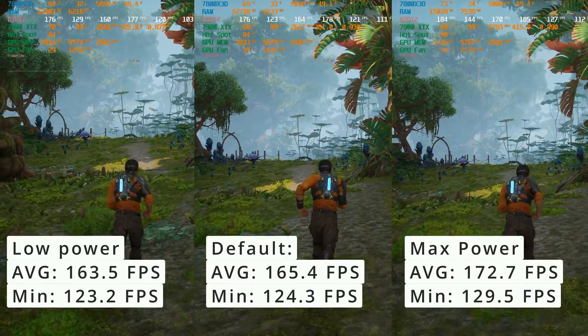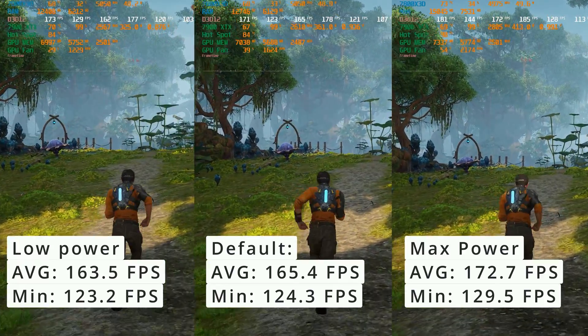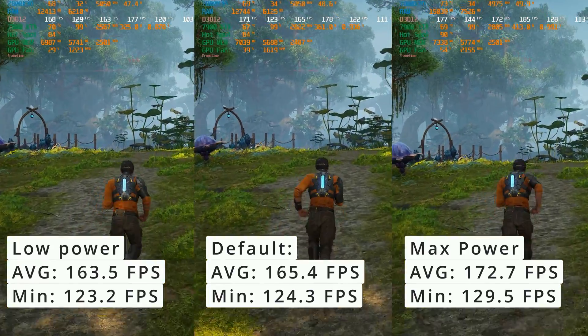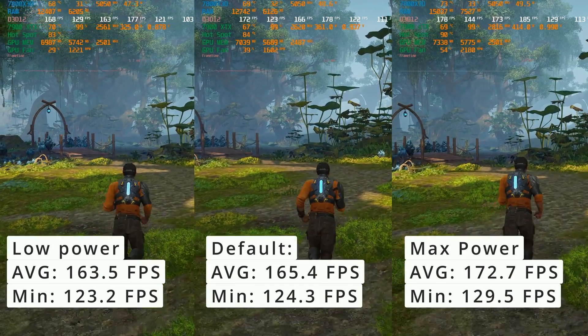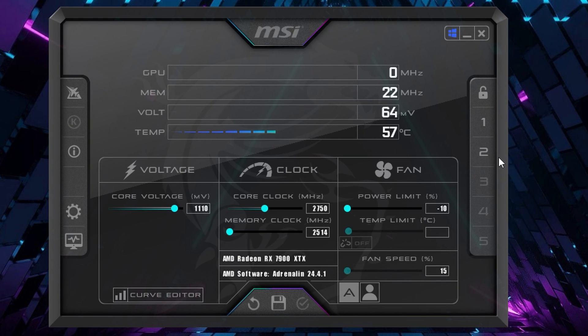Max power always wins in situations where the GPU can use the extra power to reach higher clock speeds, but this difference can be mitigated by undervolting. As expected, the best performance you will get is at max power with undervolt. You can also undervolt the default profile, thus reducing the performance difference when compared to the max power profile.